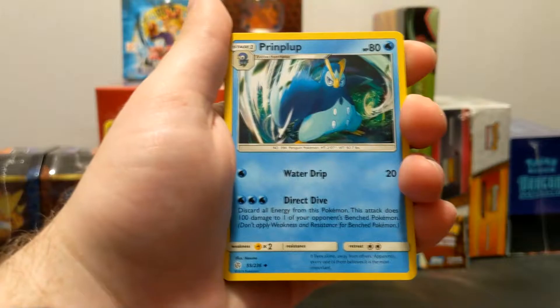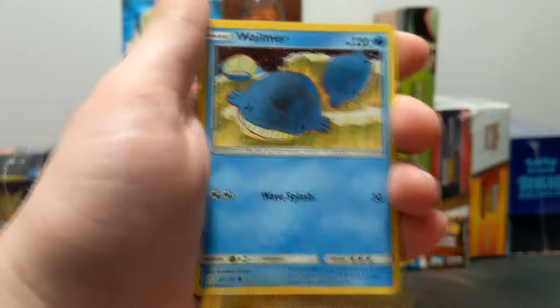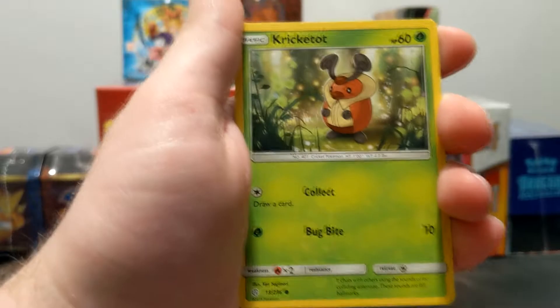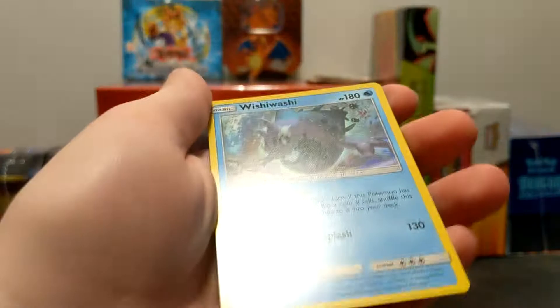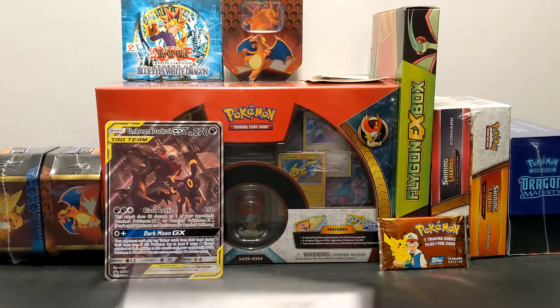Starting from the front, we got Leaf Energy, Piplup, Inneris, Kricketune with Paragraph as an ability, Togedemaru, Onix, Wailmer, Palpitoad, Kricketot, Reverse Rapidash, and a Hollow Rare — Wishiwashi. So we're not getting anything absolutely too fancy out of this, sadly. But we are getting Hollows, so it's better than absolutely nothing.